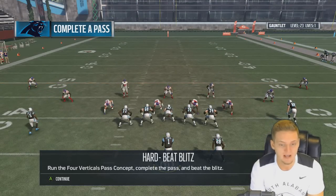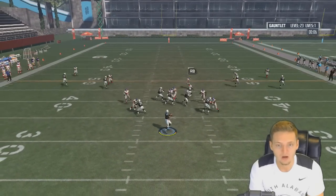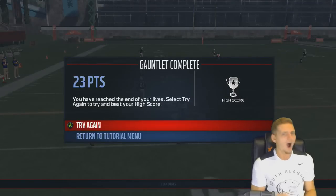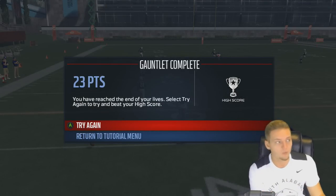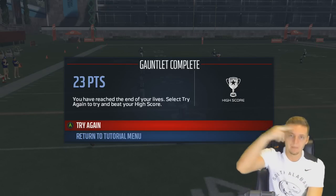Hard — beat blitz. Run the four verticals pass concept and complete the pass, beat the blitz. Oh boy, we got this easy... you got to be kidding me. Level 23 ends it because Jonathan Stewart is an imbecile. Rip. Peace.